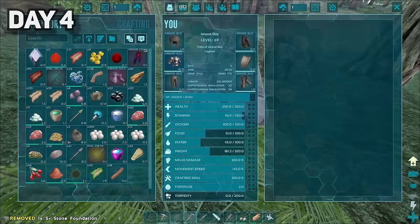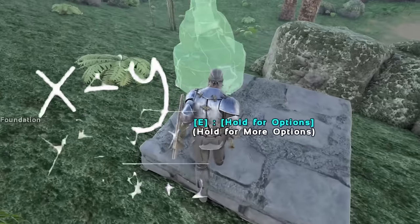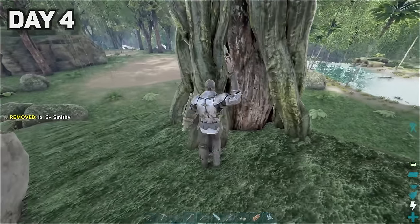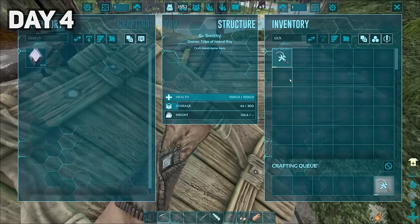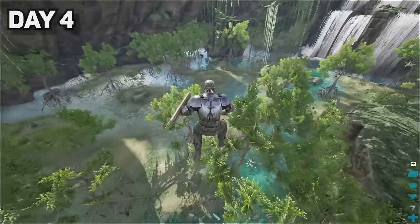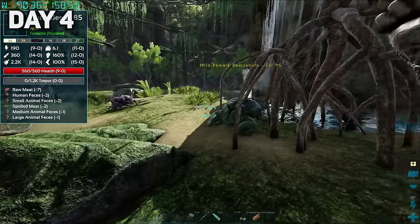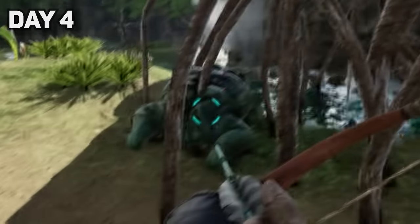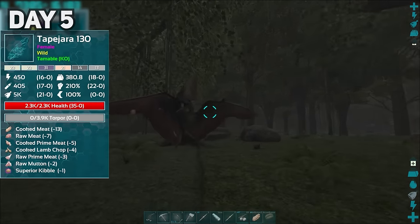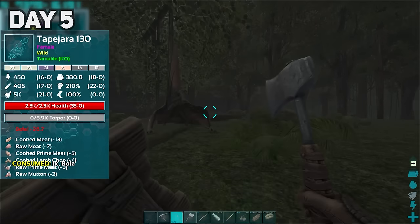Instead of taking raw metal back to base, I used my huge brain and set up some forges and a smithy so I can craft whatever I needed right there. After getting metal tools, I picked up my forges and smithy and continued my journey through the jungle. I soon found myself in a swamp area, where I found a frog and tamed it. As day five started, I found a level 130 tapajara, which would be a great thing to have this early on, as I could fly around the map instead of on this stupid frog.